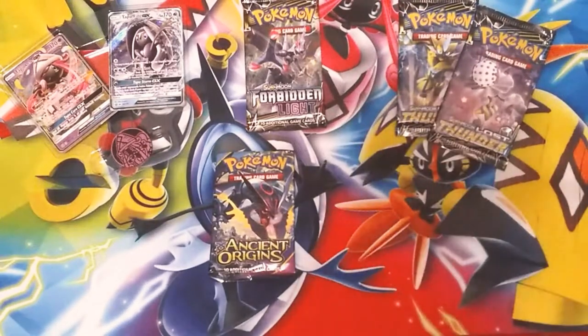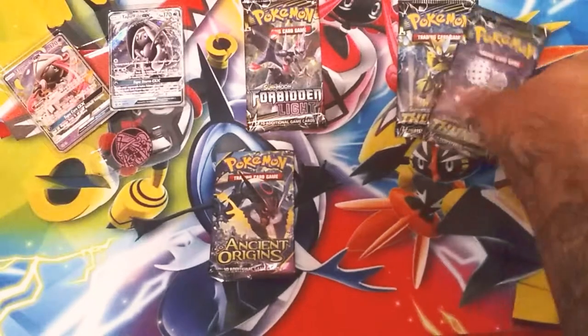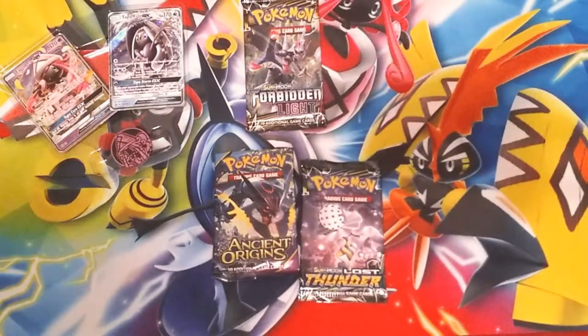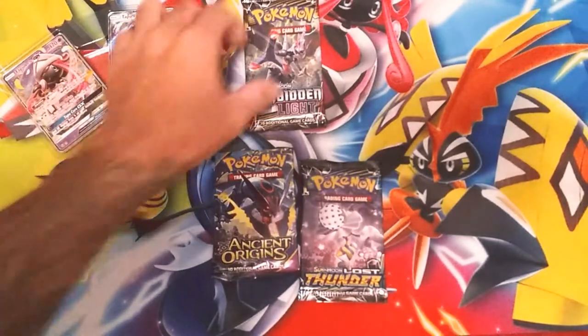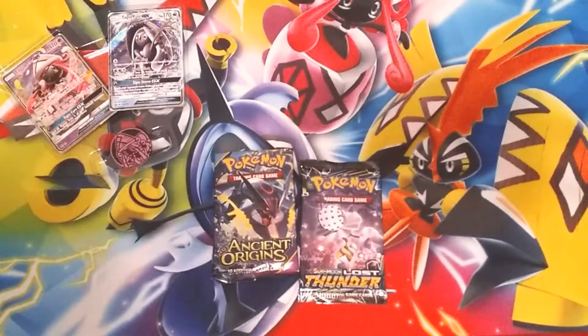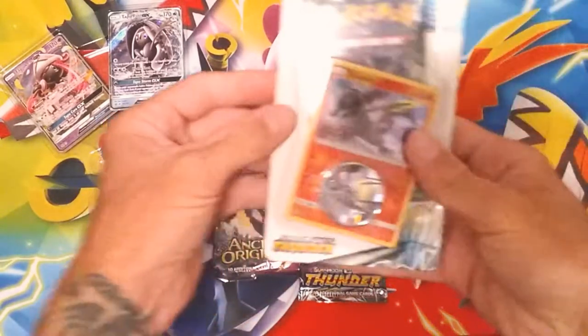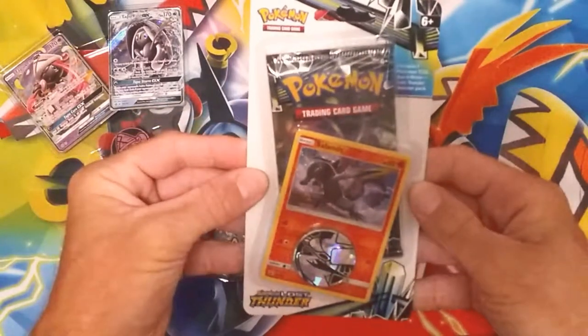We said we were going to do the candy cane. Since we got a good amount of Forbidden Light we'll save that for another day as well. So let's go ahead and start off with the Lost Thunder, as you can see right here.